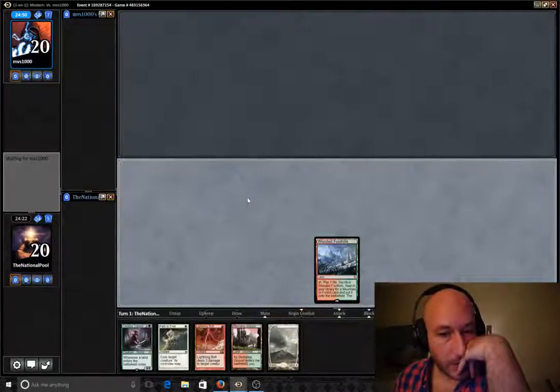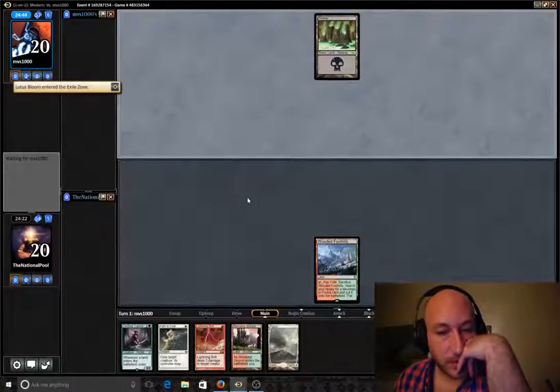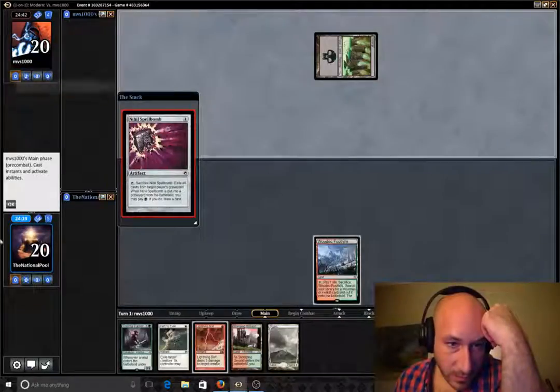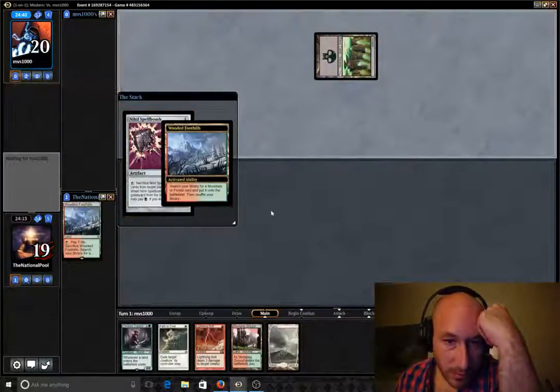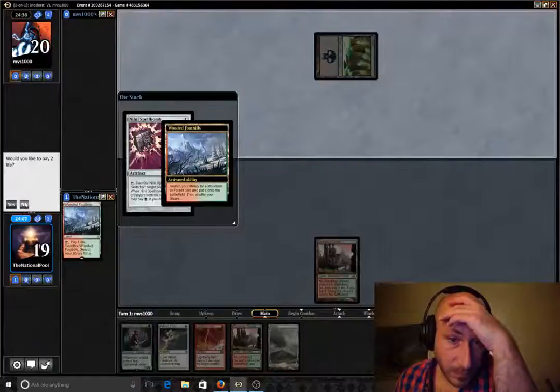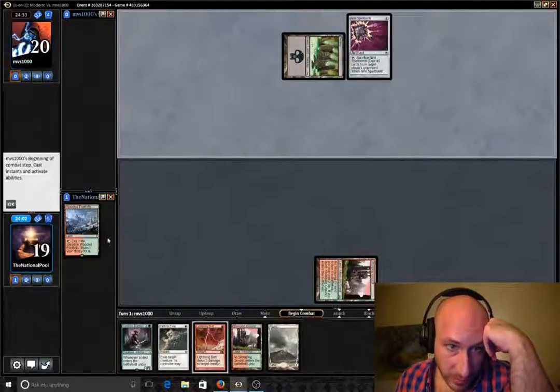We might want to go grab a Stomping Ground since we got that Plains. We could be going up against a Mill here. Temple Garden or Stomping Ground? Let's go Stomping Ground because we got our Plains source there, and it's a regular land in case he tries to pull anything. So we're off to a slow start, but if he's on Mill, that's okay.